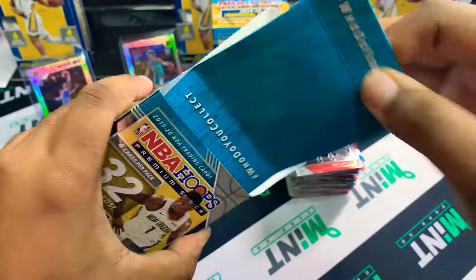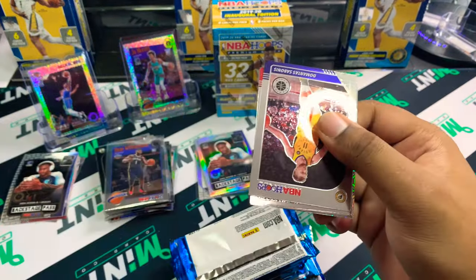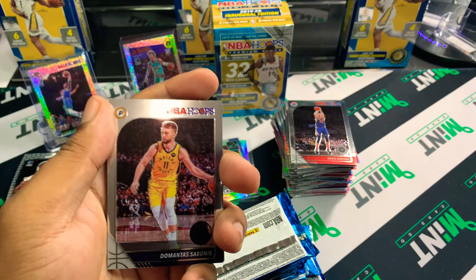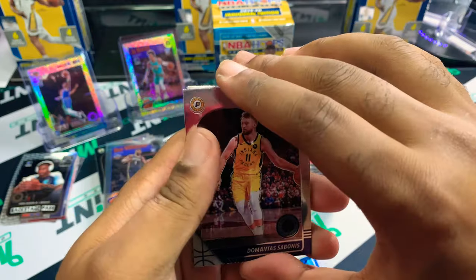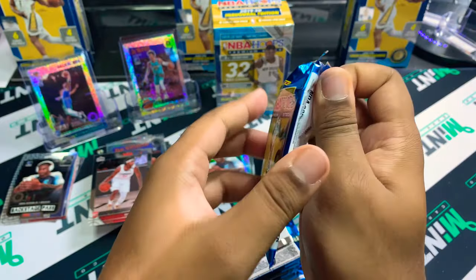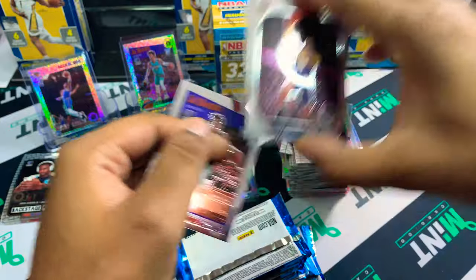Let's hop into the next box. I call it the John Morant draft class because obviously he was Rookie of the Year, but we all know Zion supposedly brought the hobby to new heights — the hype was ridiculous. I feel like people are disconnected from this year's draft: no NCAA, COVID was going on heavily, and it was hard to follow the players. But if you stayed on top of mixtape culture on YouTube, you knew what these guys were capable of. I'm really high on Cole Anthony and LaMelo Ball — those are two guys I like.